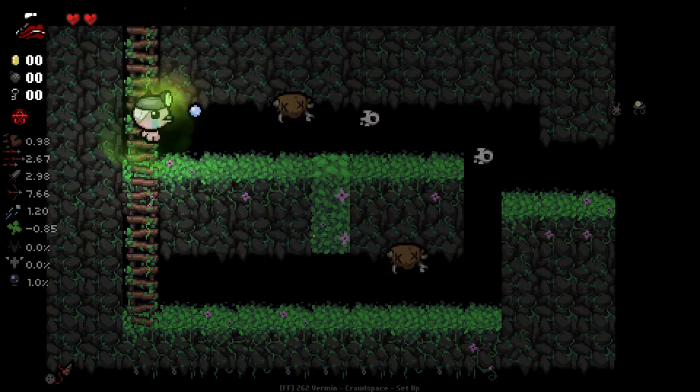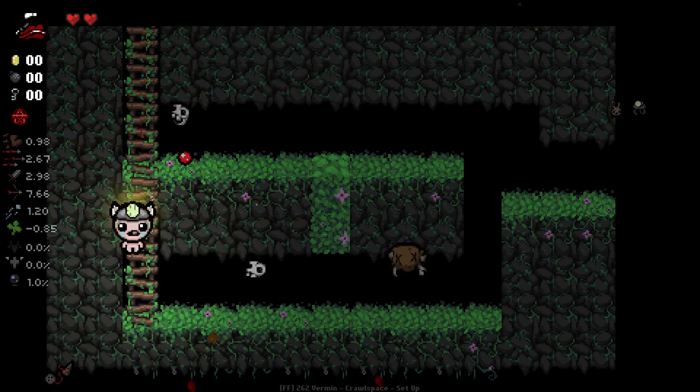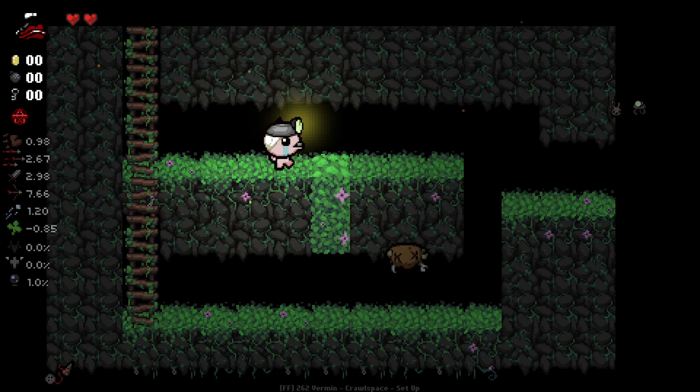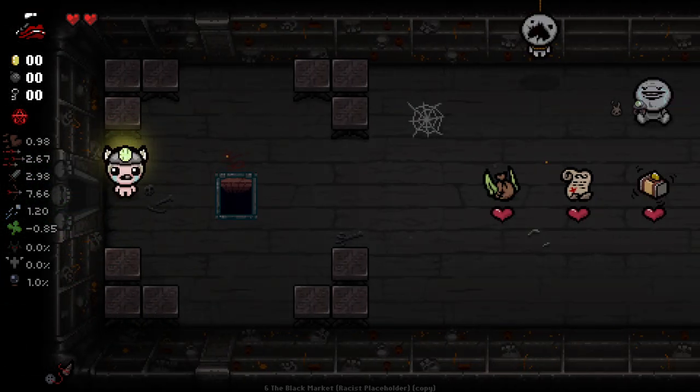We do have a crawl space here, which I wasn't expecting really. I'm going to be careful of these little skulls. I managed to poison that one. Okay, they're not very strong at all. Let's go see what's going on with our black market here.